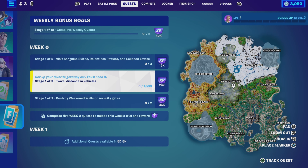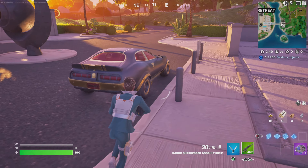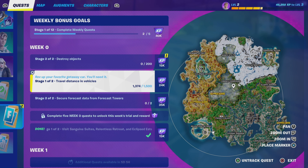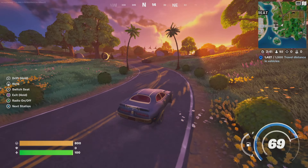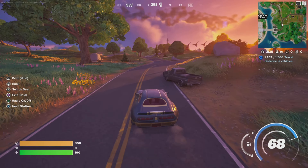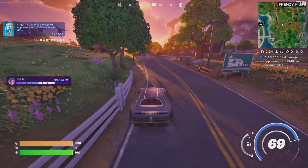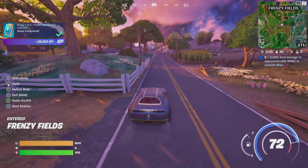Travel distance in vehicles. One and a half thousand metres need to be travelled to complete this quest, and we can do this one in conjunction with the previous quest we just looked at. At the end of the bridge locations in each of these areas, there are vehicles — one of the new ones looked quite snazzy. All you need to do is just drive until you get your one and a half thousand metres done. We're just going to look at the very end bit which gives the completion. Generally, stick to the roads — they go a wee bit slower on normal ground, and you should get through it reasonably quickly.